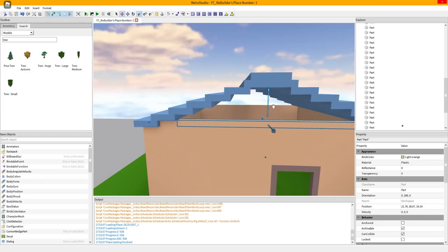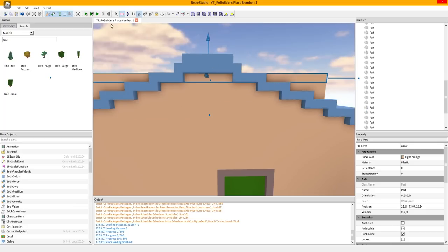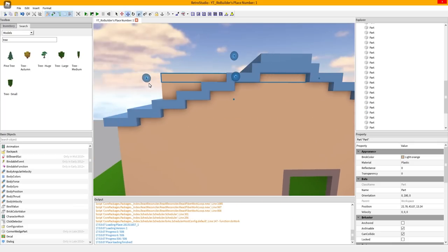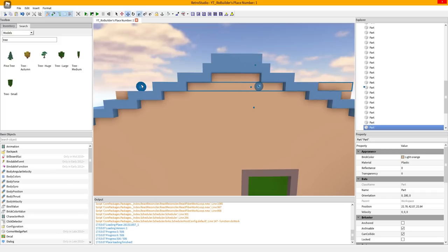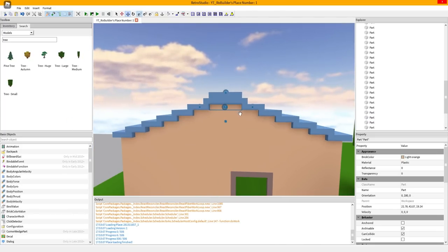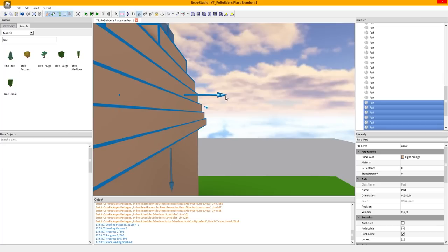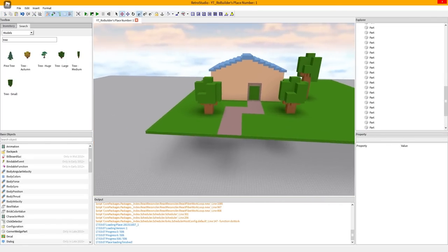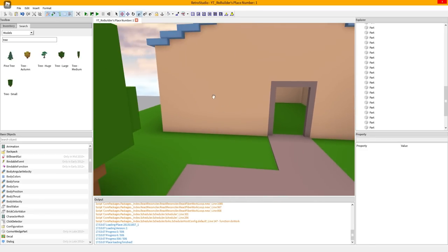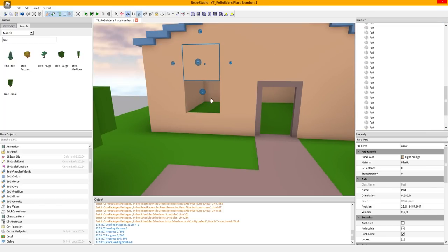Let me duplicate all of them first, then switch to my scale tools and get all of them right where they need to be. I actually have to affect all of them - we don't want clipping. Now I'm gonna copy all of these and duplicate them around the back with Ctrl+D, then move them to the back. It's not that fun, but we do have a house with some trees. I need to add a window - let me scale here, duplicate, and bring this back over.